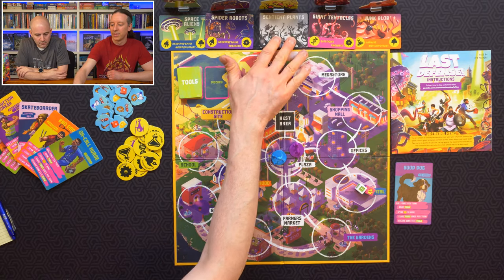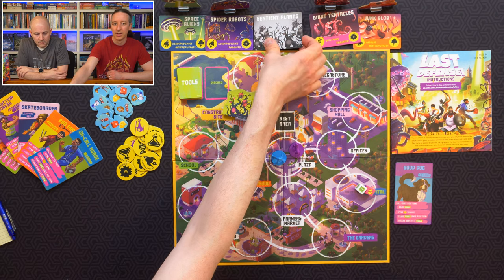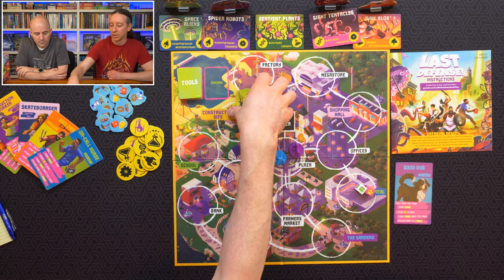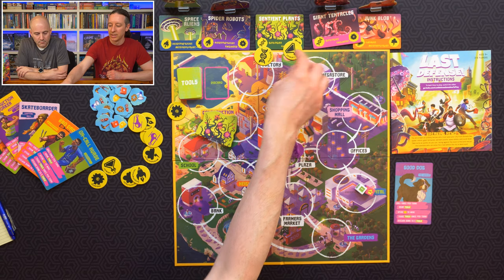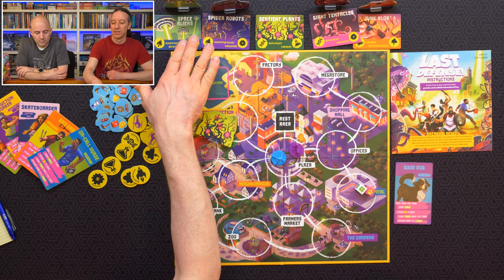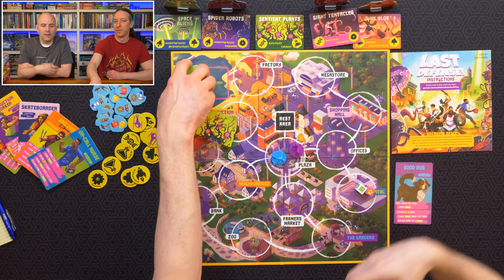I do like that if a monster is not in the game yet, it's going to be black and white, and then when it is in the game you'll turn it over to its color side — which is a nice way to see at a glance. When playing, the biologist and chemist are the two scientists needed to defeat the sentient plants, while the astrophysicist and meteorologist have to get the space aliens. So there's a slight attempt at building a bit of theme.